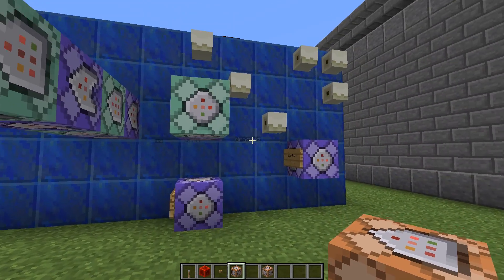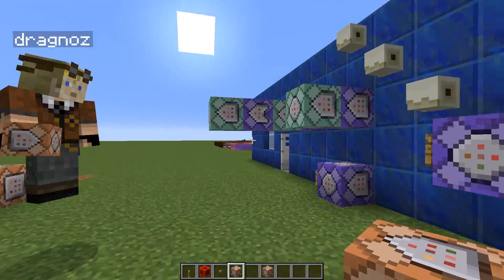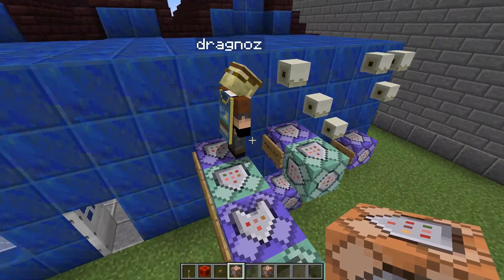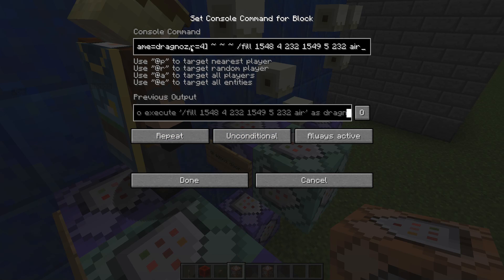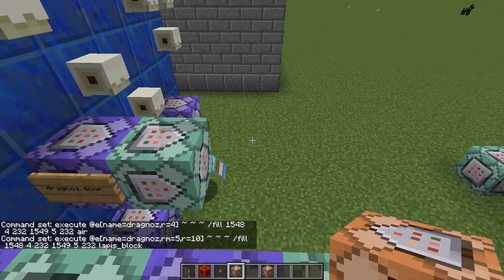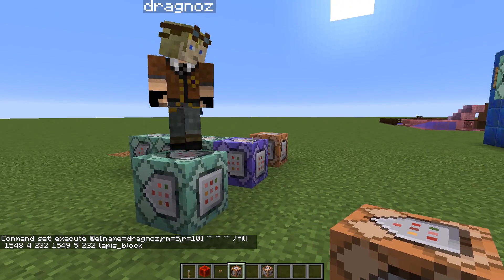Let me quickly show you the door — in your other series you were wondering what the door was. This is the door specifically made for me — the power of command blocks. It doesn't work for you but there's a secret entrance. What we're doing is an execute at entities named Dragnos within a four-block radius, filling that space with air. And if Dragnos leaves that radius, the command block directly after it fills the space with lapis. It's a very simple command but it has so many applications.